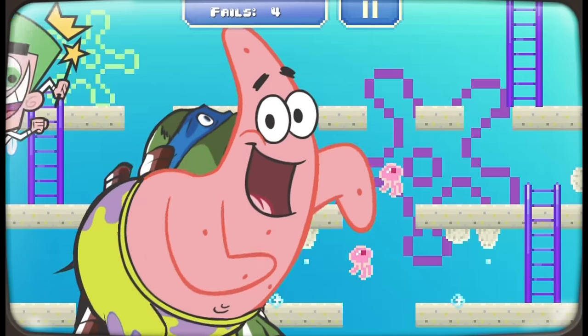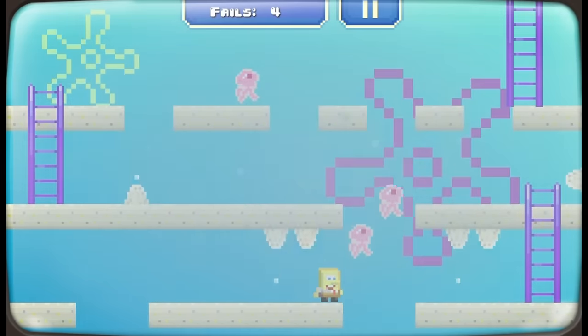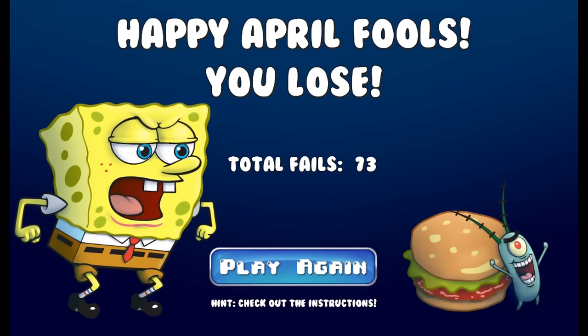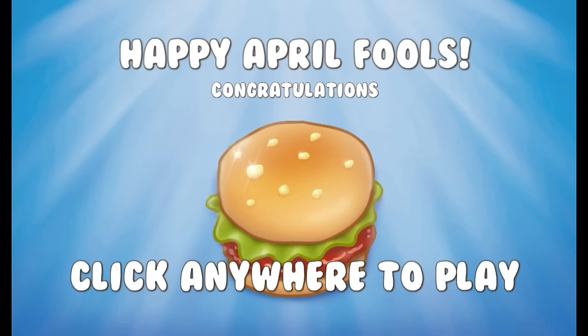How can you get angry at something this silly? Still, I can't play it for too long if I value my sense of well-being, though I will tell you how it ends, because it's hilarious. SpongeBob climbs the ladder, but then he falls and you're met with an April Fool's joke. Hey Workin' Man, you made this in March — it's a little early for that. But then you can click and drag this Krabby Patty to SpongeBob and then you really win. Hooray!